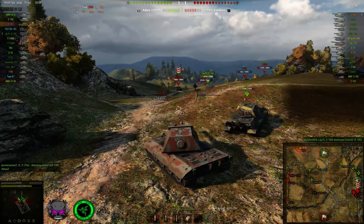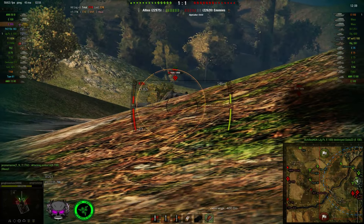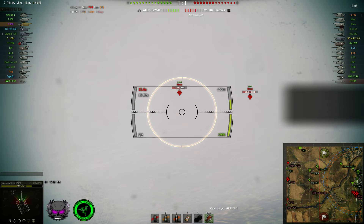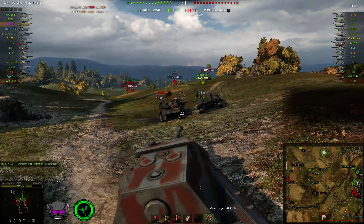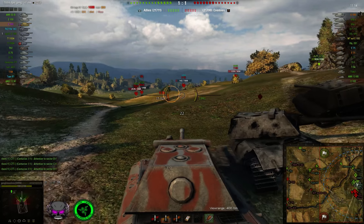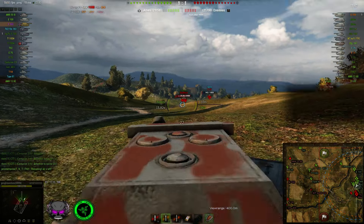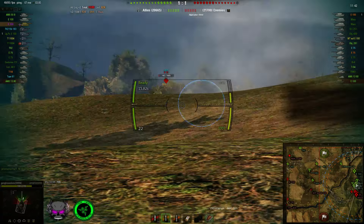Our Jagdpanzer does a rather brave but actually effective move of just yoloing in to take out the enemy E100. I'm back at the corner — trying to get a shot on the Mouse. It's kind of a lucky shot, but it hits, penetrates, and even high rolls, taking out 1,600 HP of that Mouse — so over half in two shots, which is always rather positive. Now I really want to take out this one-shot Mouse, not shoot the nearly full-life Mouse, but I guess it's not to be.